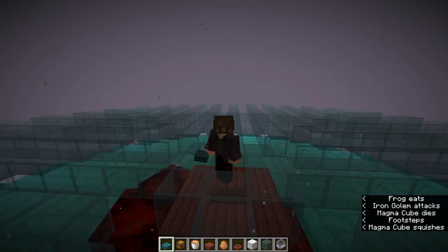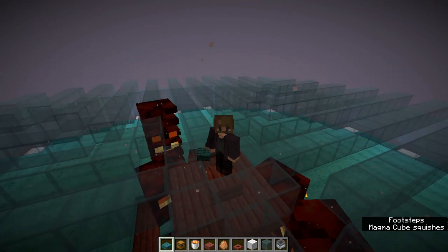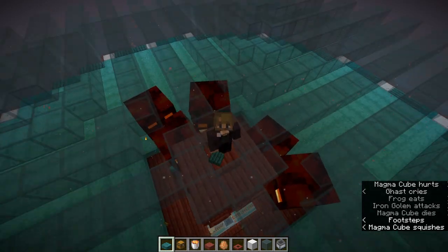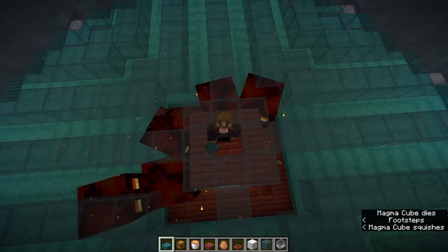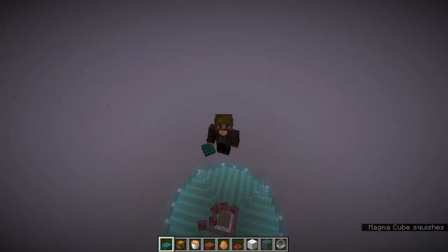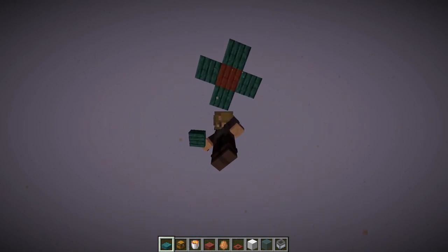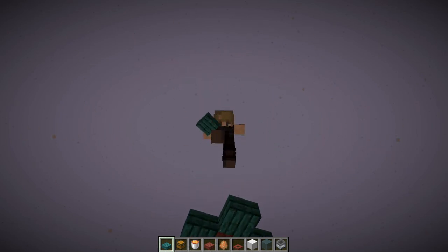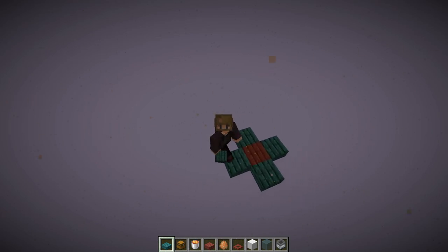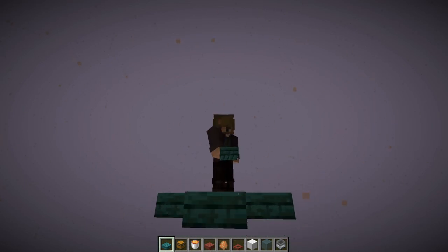Now we've finished our ghast proofing, there's only one last step: throw the spawn platform up top to get maximum spawns in the nether ceiling. I'm going 100 blocks above our bottom spawn platform to get all of those spawns in there. There aren't a lot of spawns in the roof of the nether. I just put little bottom platforms there, and then you just sit up here and wait for your frog lamps to spawn.